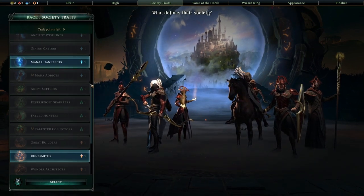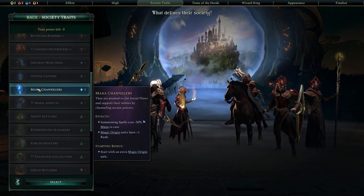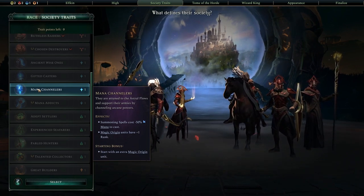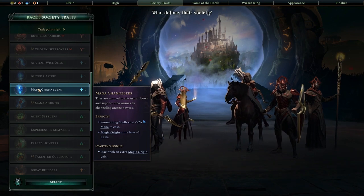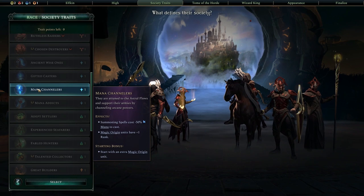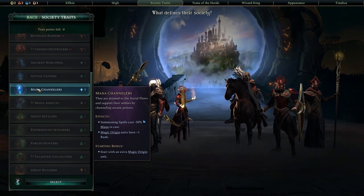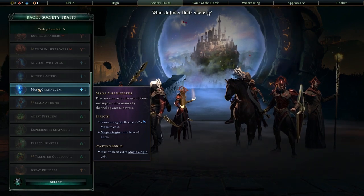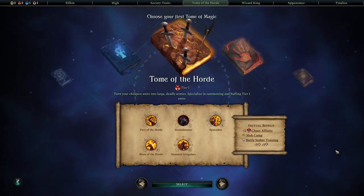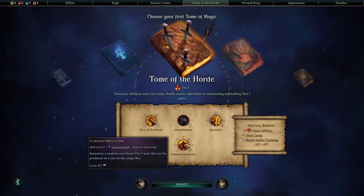For our other society trait we're going to pick Mana Channelers. We are going to be summoning basically every single unit we use — free draft is going to be entirely useless for us — so the summoning spell cost reduction of minus 50 is going to save us a lot of mana in the long run. The extra abilities from this trait are basically useless since we do not use magic origin units.